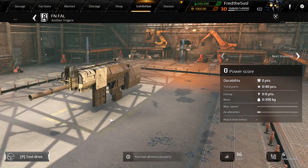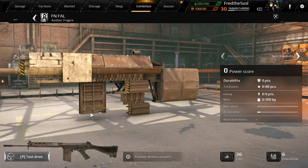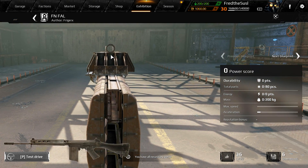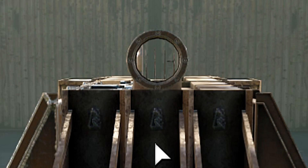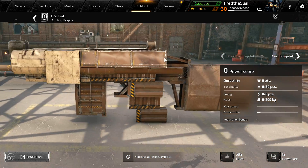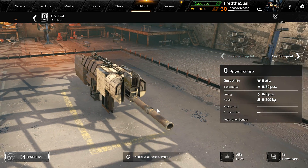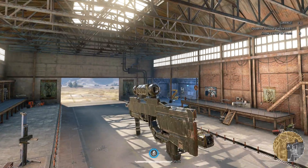Next is the Belgian assault rifle FN FAL. Yeah, it has a sight — look at the sight, it's actually good. You can aim like this — bam! And kill those bastards. Guys, if you think this is bad, you can always build your own version and put it in the exhibition.